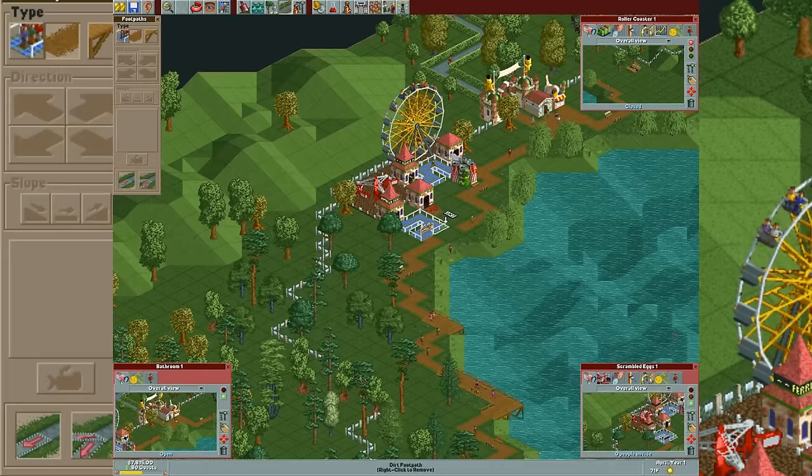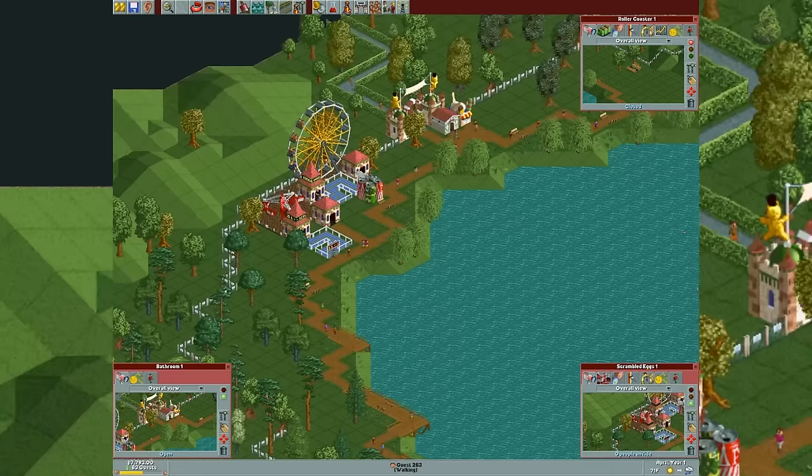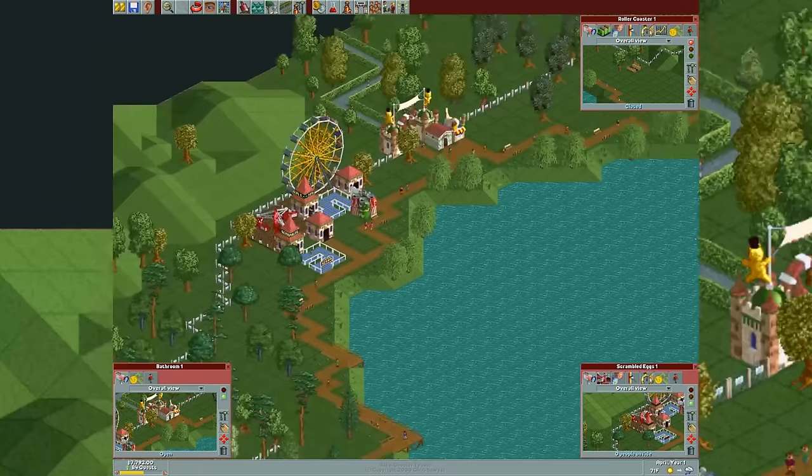Now you can also drown guests - I'm going to go ahead and just place a guest in the water. There he goes - he's drowning because none of them can swim, so we'll put him back on the path. This slightly ruined his day. But yeah, guest torture was always kind of oddly normal in this game. We'll make a merry - let's just get the easy stuff out of the way first.